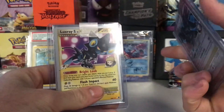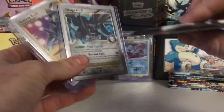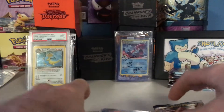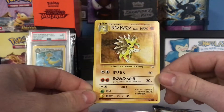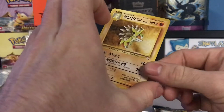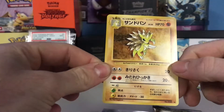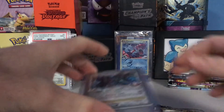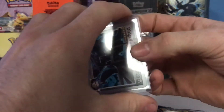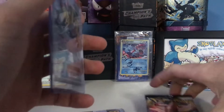Not only did I win these cool Level X cards from the Evo, he also included a Rebel Clash pack, and also a Japanese Sandshrew which is really, really cool. Huge shout out to you, thank you - got the little fossil logo right there. Thank you, thank you, thank you!